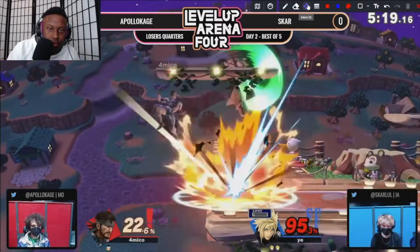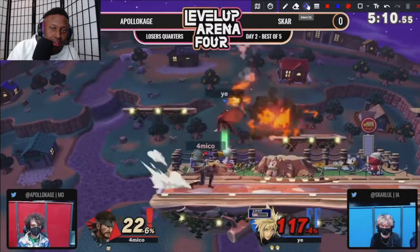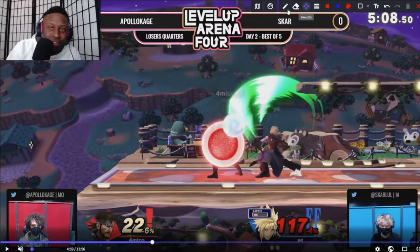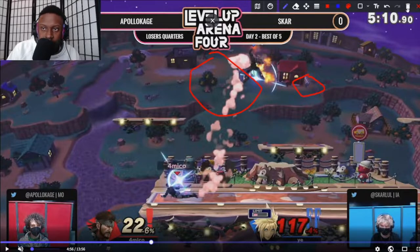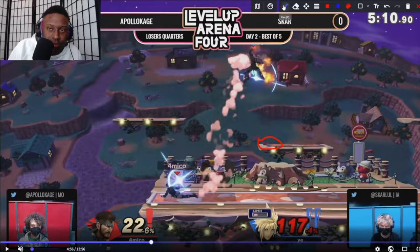This is a very clean edge guard. He has a C4 in the middle — very good grenade setup right there, good damage, and he was looking for the C4 there. That was the stage control I was talking about. So as soon as this C4 misses, if I'm Apollo, I'm looking for an up air, because we know he's going to try to escape. Think of C4 as option coverage — it doesn't guarantee a kill, think of it as positional and option coverage.